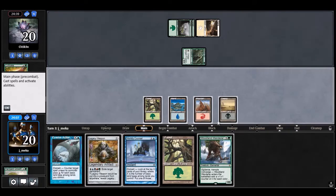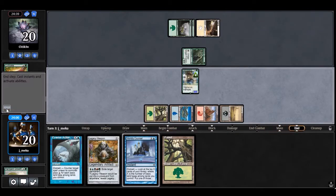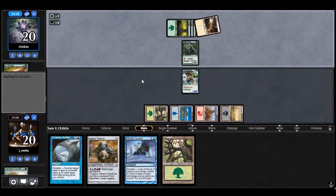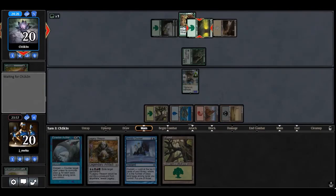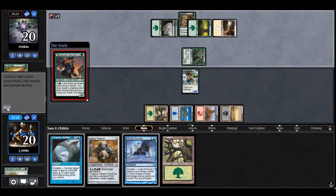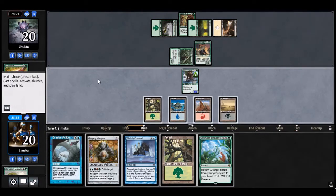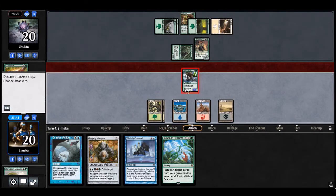Wanderer's pretty good — turn three wanderer is always strong. I have the counterspell but I can just hold it up. With green decks I definitely want a red source in case I draw tribal flames or radiant flames. They splash white — they might be playing glare, which would be really annoying. Market festival and arbor elf — maybe they're a ramp deck too.